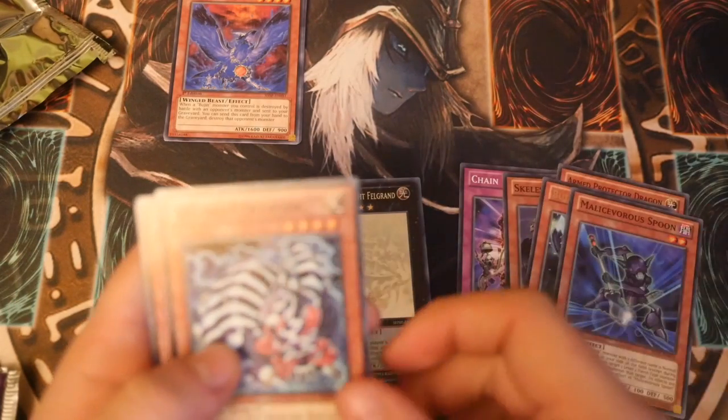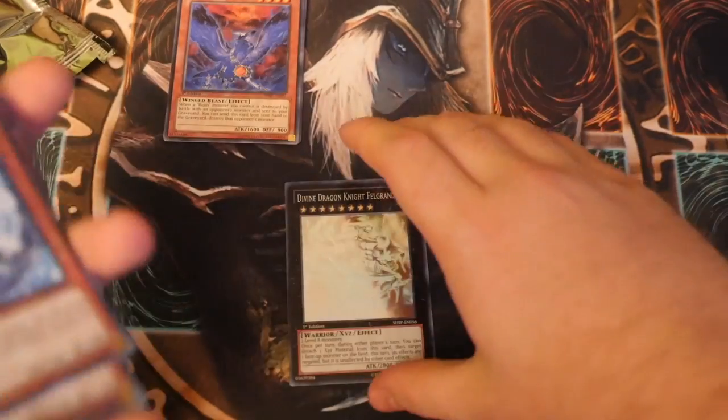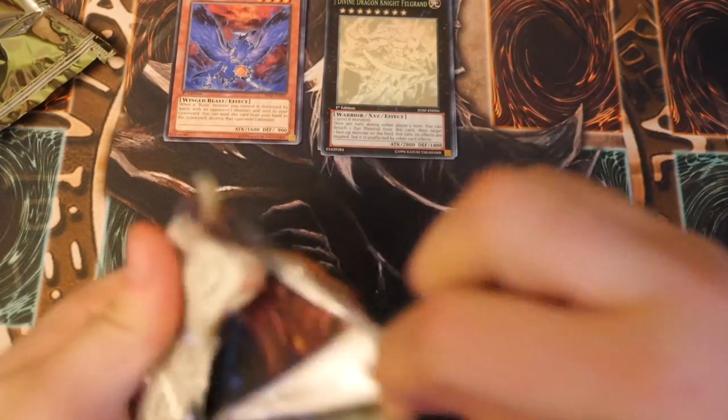Malesious Spoon, Bujingi Caterpillar, Ghost Trip Witch, Mythic Water Dragon — I'm not ending there. Come on, let's get another first Ed. I'm going greedy. We've got the Ghost, let's go for an ulti. Come on, can we get that ulti?